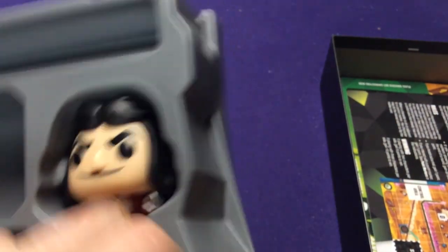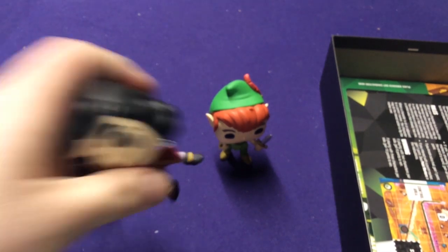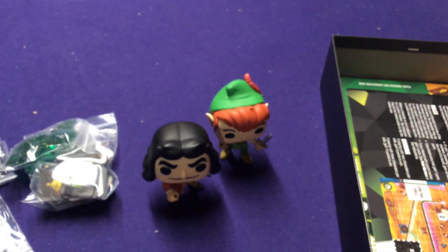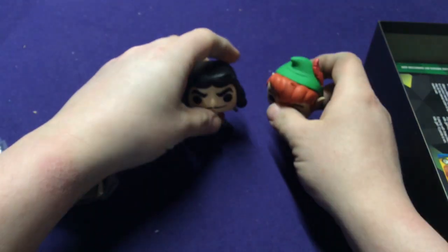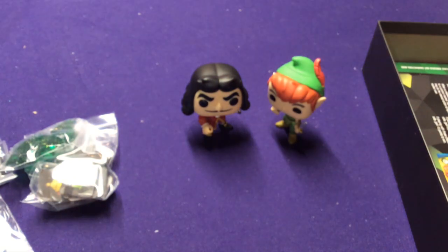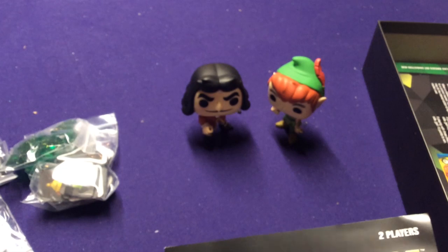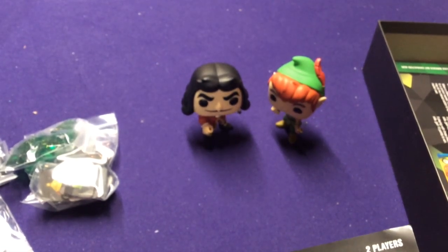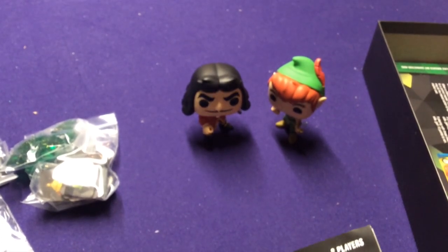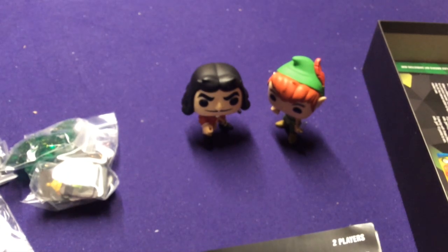If you're not familiar with what Funkoverse is, here's a super brief explanation. It's a strategy game where you mix and match characters, potentially from different things. You can pick this up and play just Peter and Hook, or pick up other Disney games like Alice in Wonderland, or Marvel, DC, Game of Thrones, Jurassic Park, Golden Girls — pretty much anything you can think of.